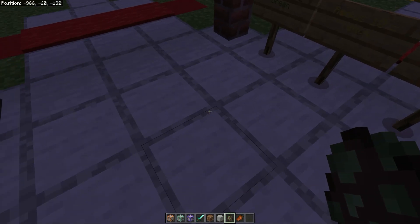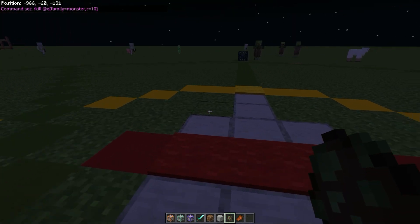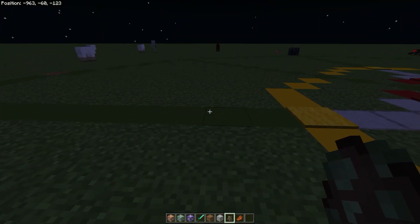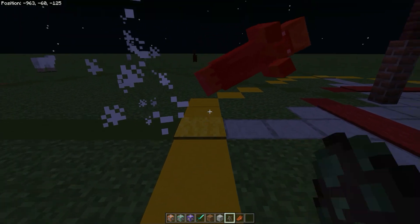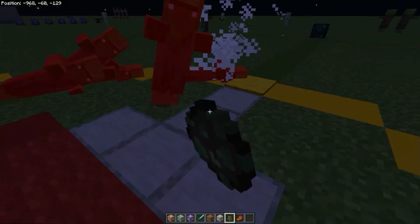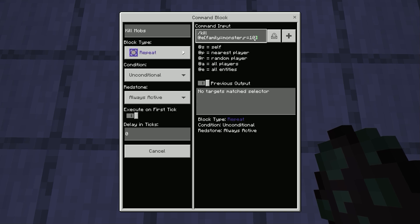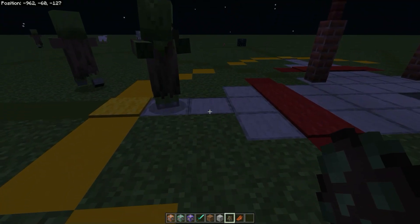So this is my little setup. If I set it to 10, then the mobs will be killed at the range of 10, so when they get onto the yellow block they will be instantly killed as you can see. And if I set the range to 5, then the mobs will be killed at the red block that I have set here.